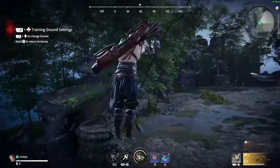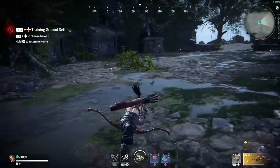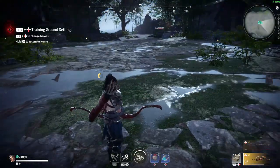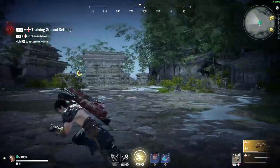The way to know if you're doing this correctly is this after-image. If you see this after-image, you failed to cancel appropriately. This after-image means your dash will bring you to the ground rather than keep you in the air. You'll know you've mastered this if you can skywalk on the ground.